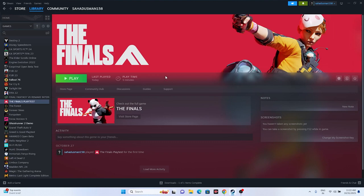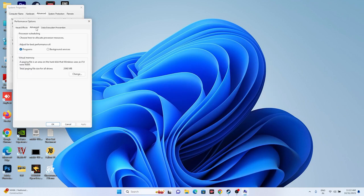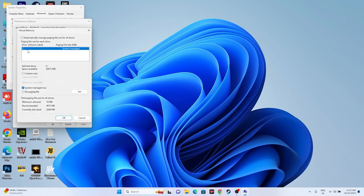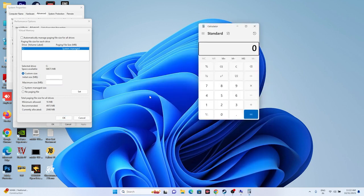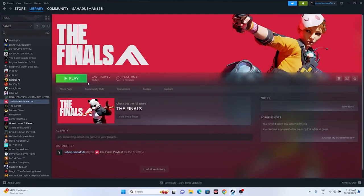Next, increase virtual memory. Search for 'View advanced system settings,' go to Advanced, click Settings, Advanced again, then Change. Uncheck automatic management, select Local Disk C, and choose Custom Size. Set the initial size to 1.5 times your total RAM in MB, and maximum size to 3 times your total RAM in MB. For example, with 32 GB RAM: initial = 32 × 1024 × 1.5 = 49152 MB, maximum = 32 × 1024 × 3 = 98304 MB. Apply and restart.